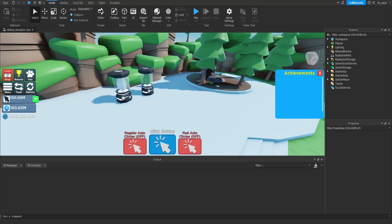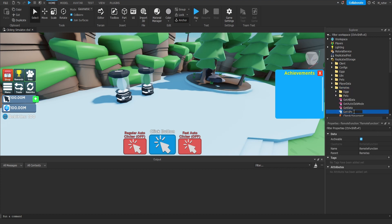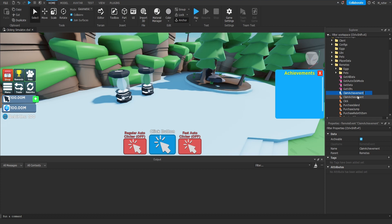Hopping directly into the studio to begin implementing this, we're going to start by scripting on the server side. Before we do that, we're going to add a brand new remote function to handle some networking required for the system. We'll go inside Replicated Storage inside the remotes folder and add a brand new remote function — we're going to call this remote function 'getVIPs'. In addition, we're also going to add a remote event called 'VIPJoined'.